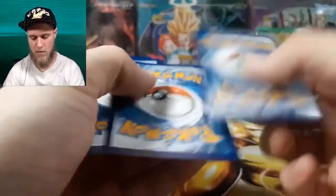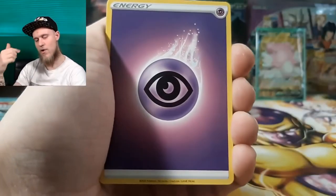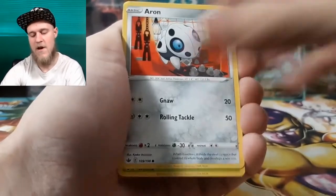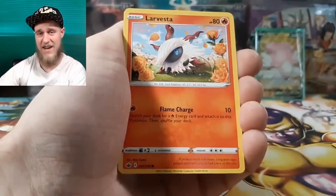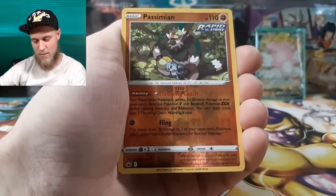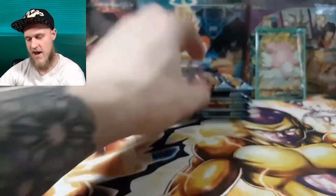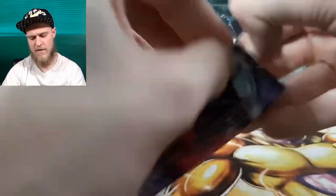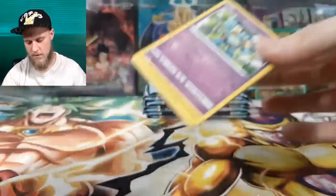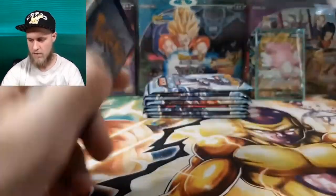Code card. Psychic energy — you know what, I'm going to go ahead and just call it: we're going to pull an alternate art. That's what I'm putting out in the universe. Pack results: Mareanie, reverse Passimian, and then a regular rare Aggron — Aggron is honestly one of the sickest Pokémon from Generation 3, if I do say so. Code card.